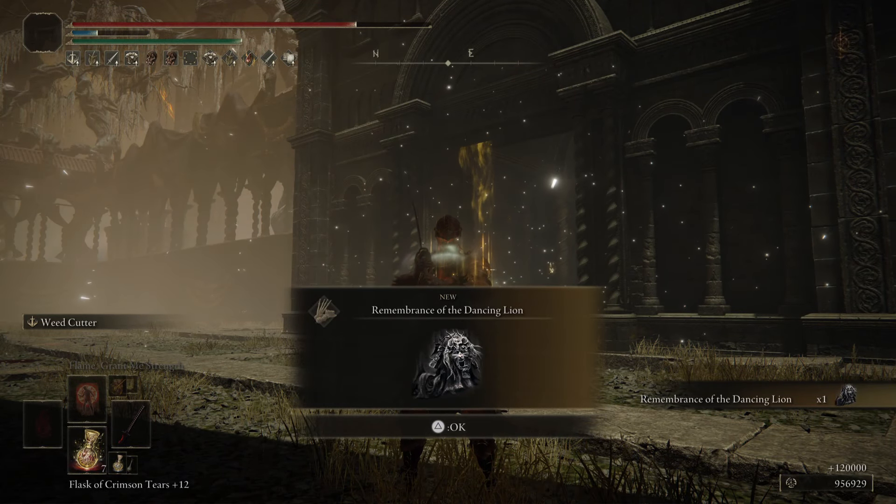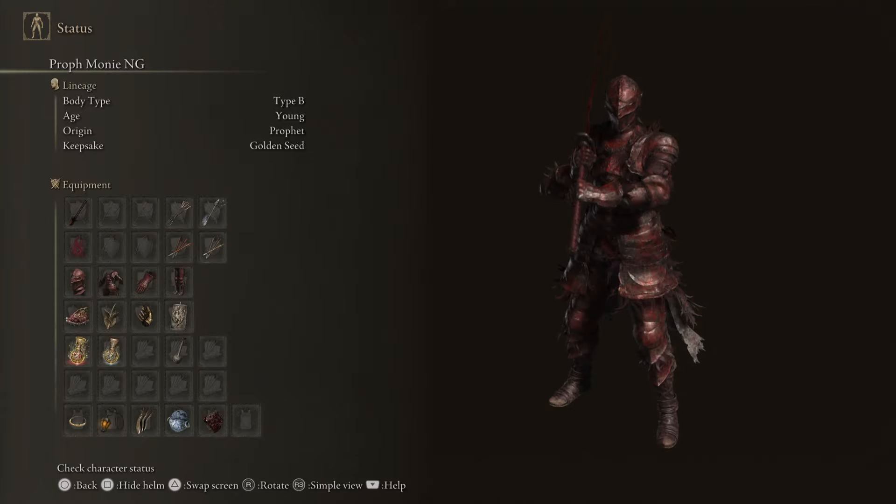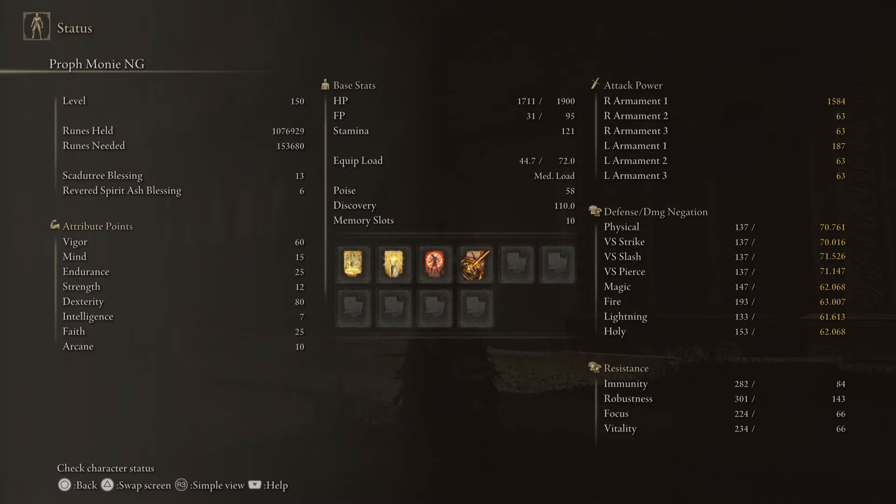So let's go over the level 150 stats. We have Scattertree Blessing 13, 60 Vigor, 15 Mind, 25 Endurance, 12 Strength, 75 Dexterity — we get 5 from Millicent's Prosthesis — 25 Faith, base Intelligence and Arcane. For min-maxing, I recommend that you use the Prophet as your starting class. For buffs, we have Blessing's Boon, Golden Vow, and Flame Grant Me Strength.